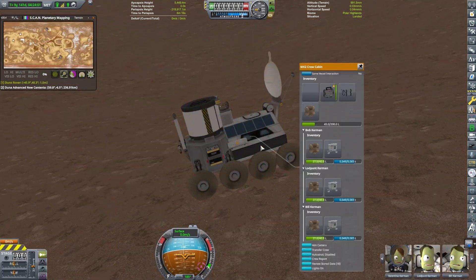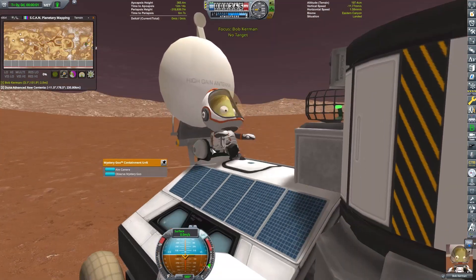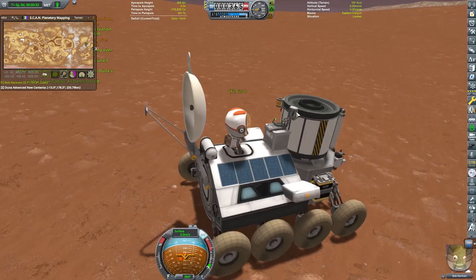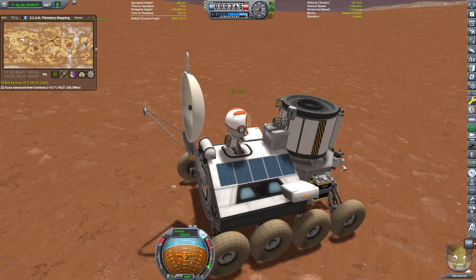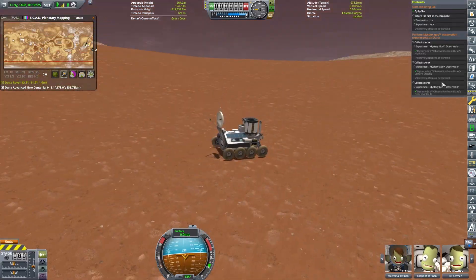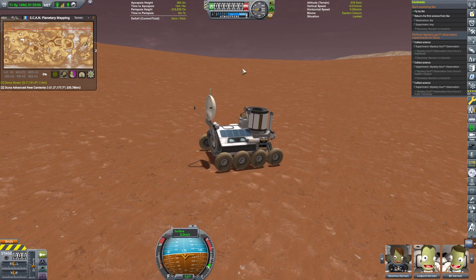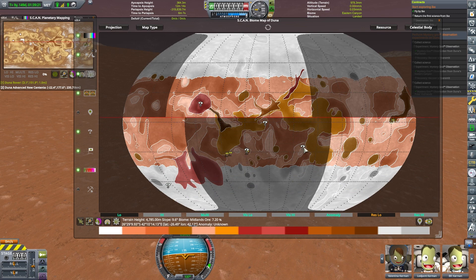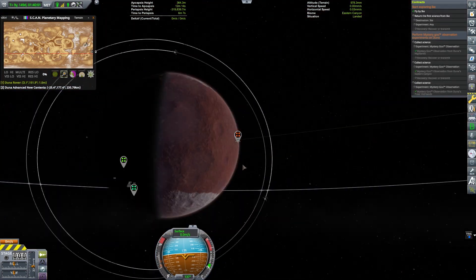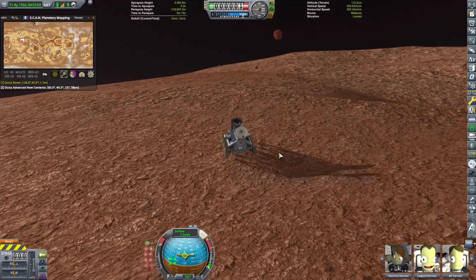Bon Voyage made it much easier to travel to places — I wouldn't even have considered accepting a contract like this without this particular mod, because I'm driving all over Duna. If I really wanted, I could drive to all of the biomes and get all the science from Duna. I spent maybe an hour doing all of this driving around, where if I had to actually drive manually I would have been talking about half a day trying to get to all these different biomes.